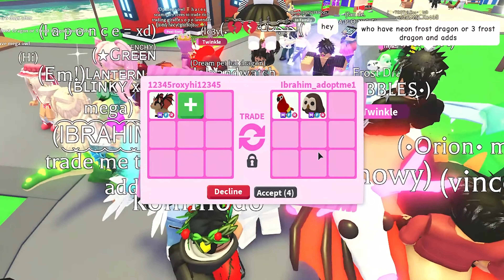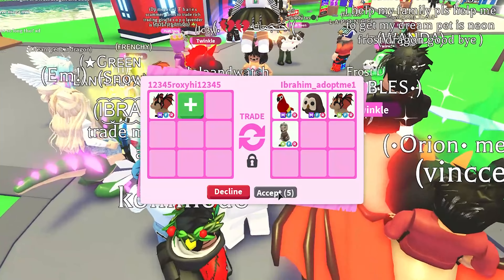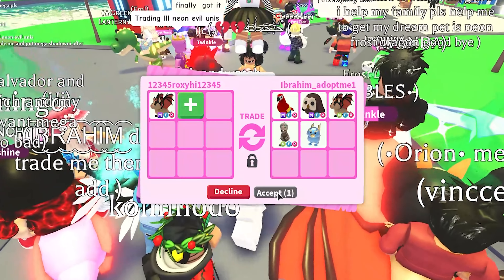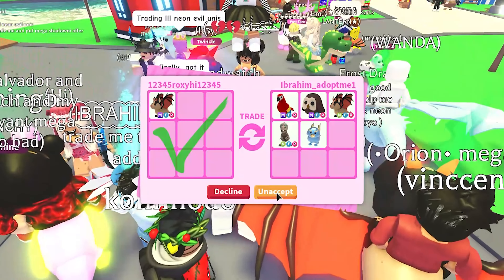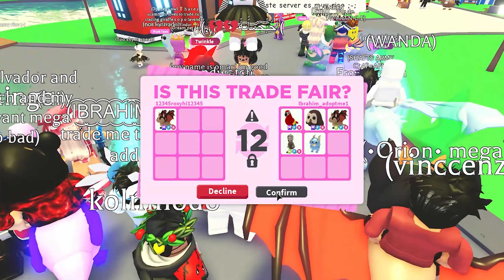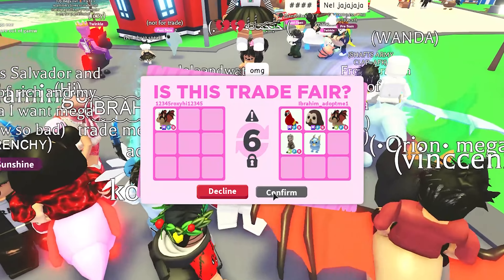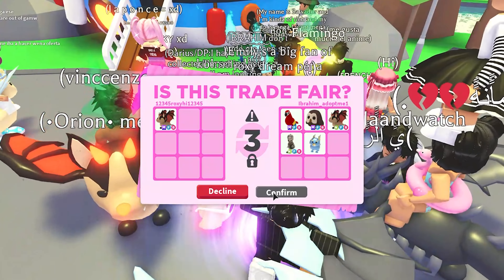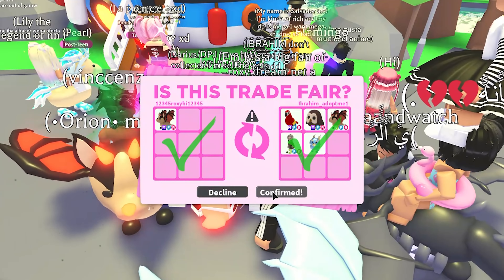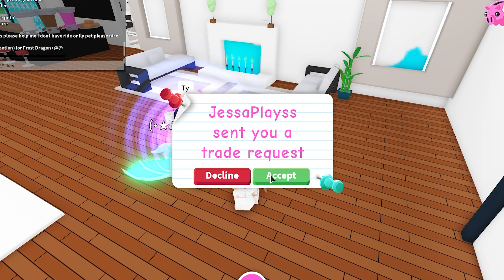It looks like we'll be starting off with ibrahim_dot_me. They added their mega neon parrot, mega neon owl, neon flower bat, bat dragon, neon slide, sky rex, and a diamond griffin into the trade for my mega bat. I went ahead and accepted — they accepted as well. We did the final confirmation step and hooray, first trade is already successful!